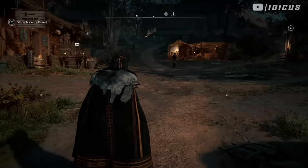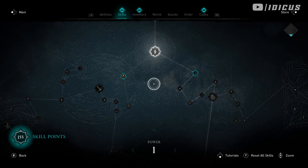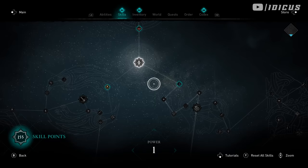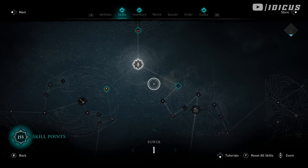An even better part of this glitch or exploit is that you can do this no matter what level you are. You could be level one, and I will prove that by being level one when I perform this glitch. As you can see on screen, I am power level one. I've just reset all my skill points, so my max power could be 155, but I'm doing this at power level one and I will show you how I get to power level 400 in no time.